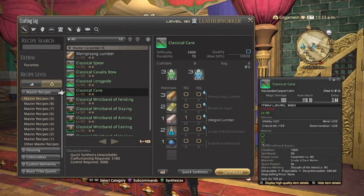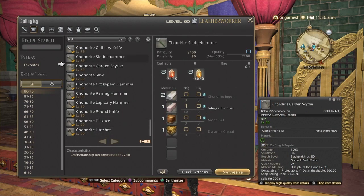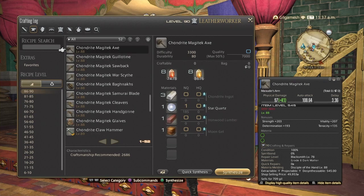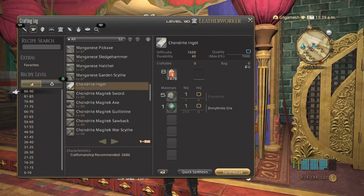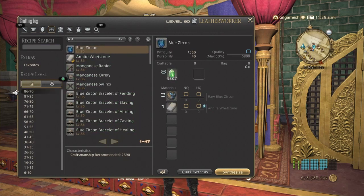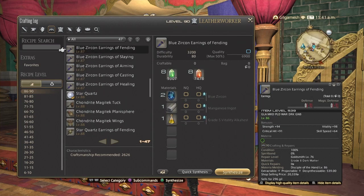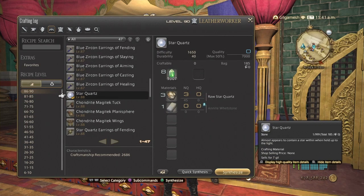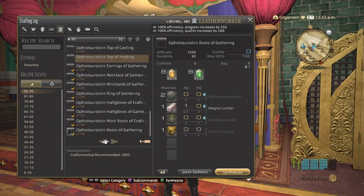For base materials, you would want to stock up on chandrite and chandrite ingots. You also want to stock up on maybe possible store quartz and maybe the enite whetstones, just in case.